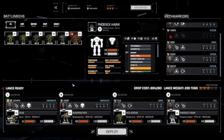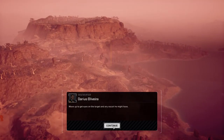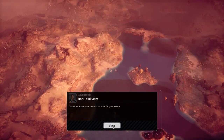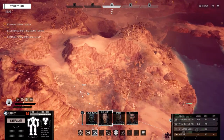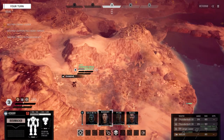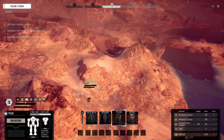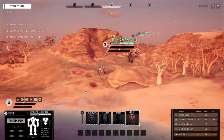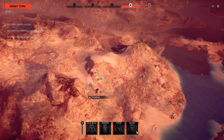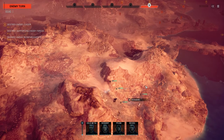All right, let's deploy and get this sucker done. We do have two lances - a flanking lance on the right and the main lance ahead. We're going to do our standard move. We're moving up into the heat, but the great thing is most of our mechs are relatively heat efficient and the enemy isn't usually, so it's really to our advantage to not be in the water.